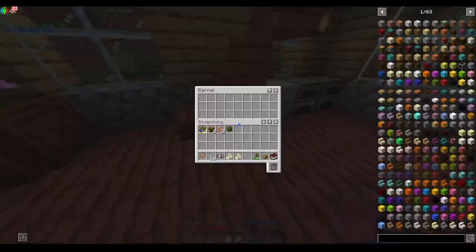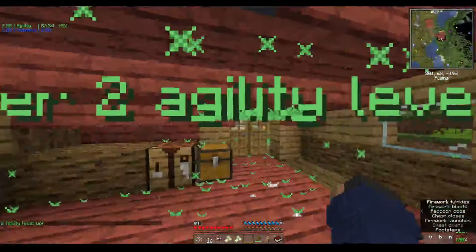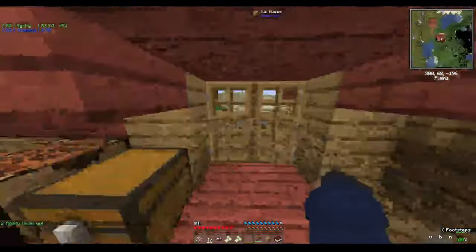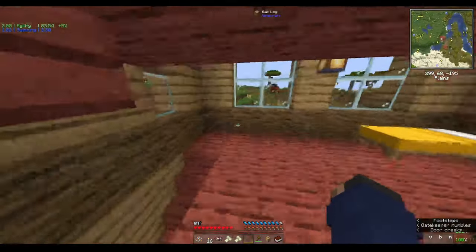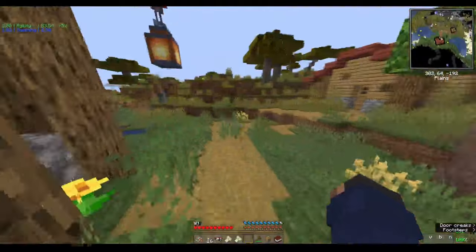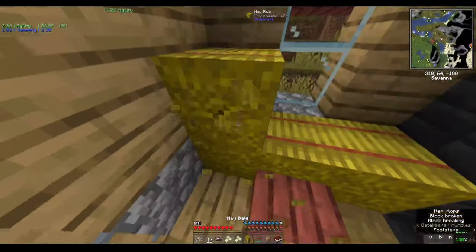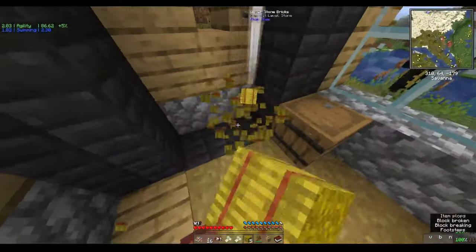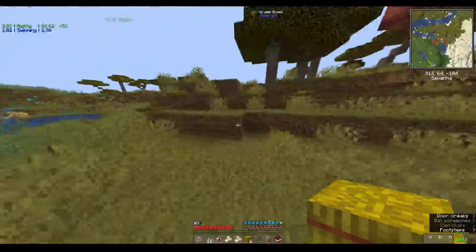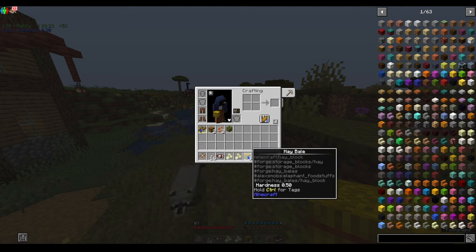I'm gonna look at my inventory in a moment, but I just saw there's chests upstairs. I'll take the sweet, because why not? I like the little shiny thing that shows the items and where they are — from a distance you can see it. What does it say? Hardness. Hold control for tags.